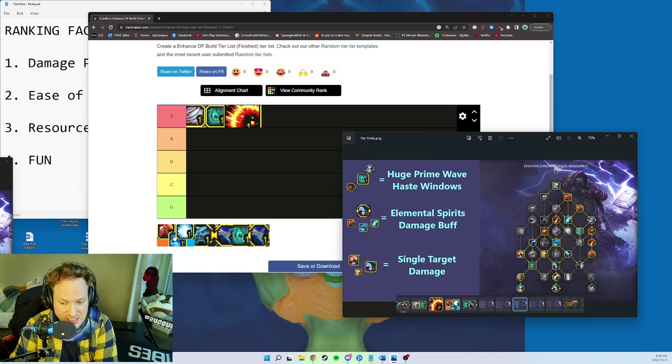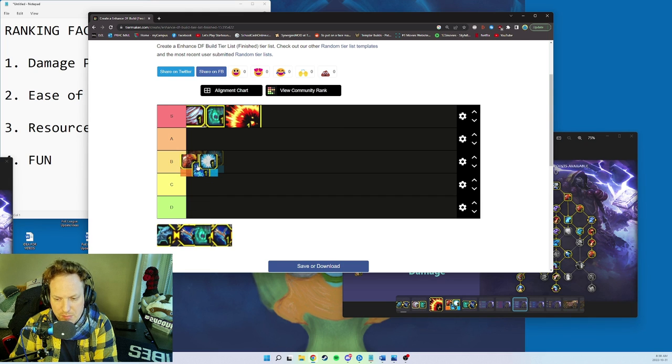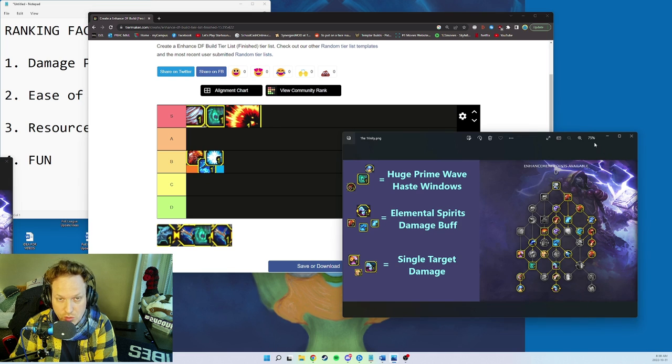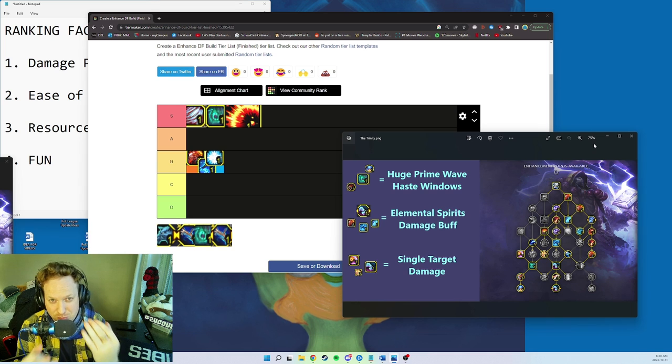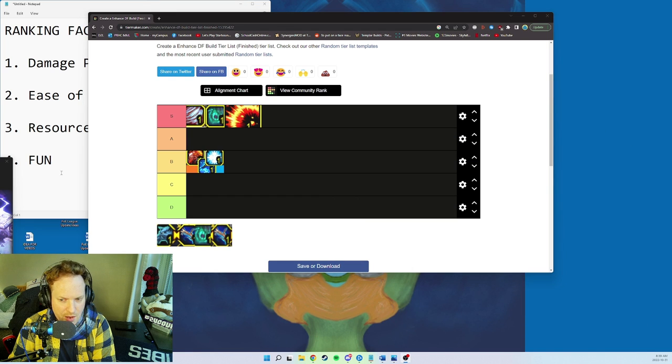The Trinity build has some of the biggest problems — ease of execution is really difficult. Having to do Frost Shock and all those extra buttons is very hard. With low haste at the start of an expansion it's also difficult. The burst windows and Primordial Wave are great, but I'm putting the Trinity down to B tier — potentially the lowest scoring build because of execution difficulty and button bloat.